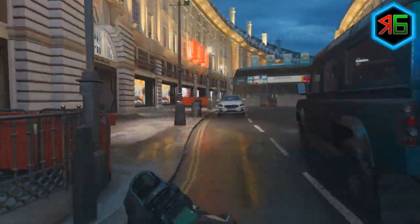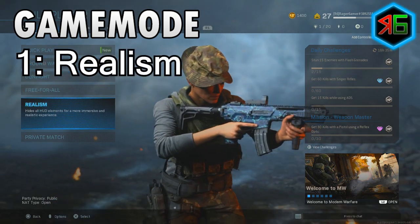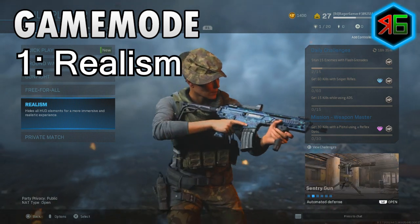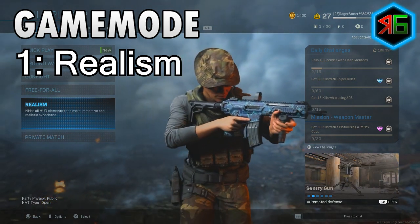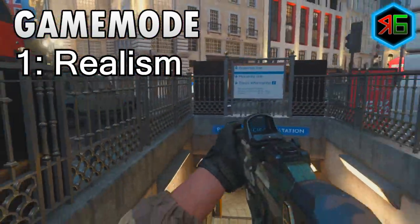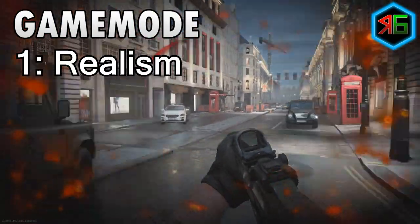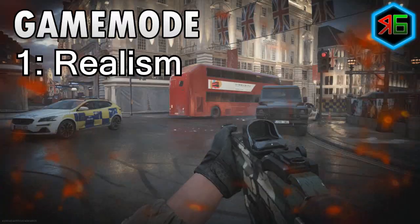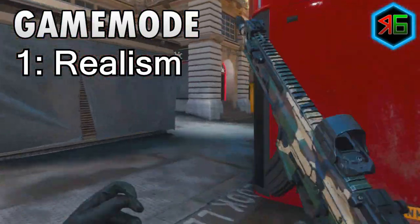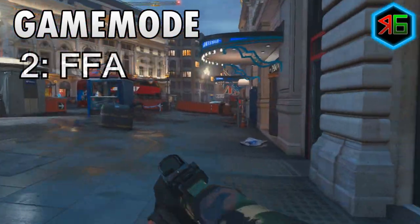My favorite game mode without a doubt is Realism mode. In this mode the mini map, compass, and kill feed are removed — it's very basic with not much HUD. The main reason I like it is because you've still got 100 health, but a headshot with any gun is a one-shot kill to the head. It will normally still take a few bullets if you shoot the legs or chest, but shoot them in the head and they're dead instantly.